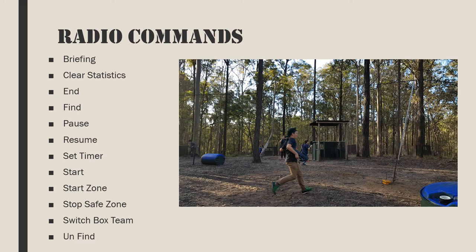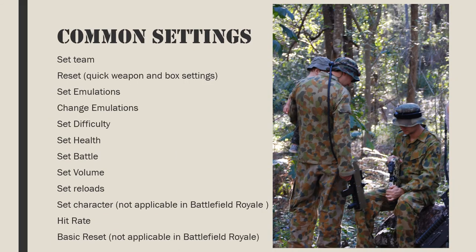Normally set the radio strength to large circle. Stop safe zone: stop pre-mission safe zone. Switch box team: switch boxes from red team to blue team and blue team boxes to red. Unfind: reverses the effect of the find command. Set team: this function allows teams to be set by infrared command. Gaming guns set to a team cannot be hit by gaming guns on their own team.